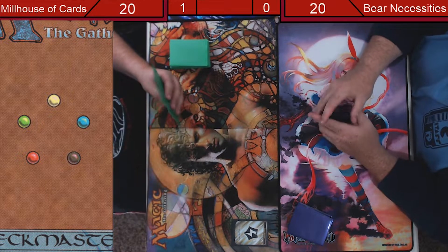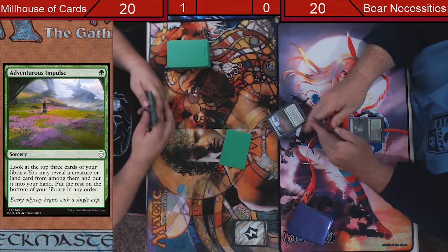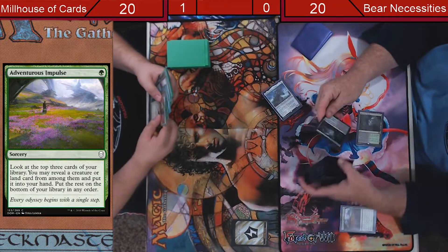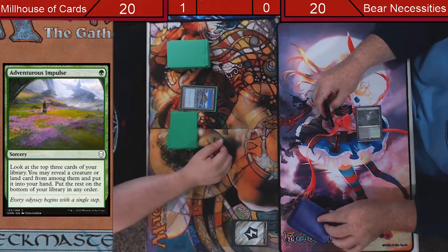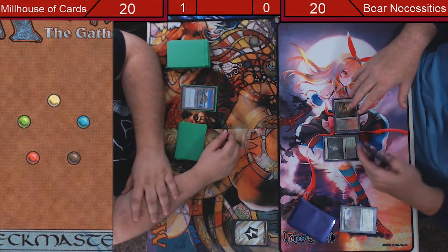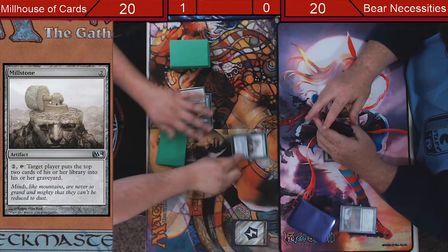I'm going to destroy you but I think I'm going to try it because I have this card. Let me march. Impulse. There's that card that you love. Island. Last turn. Dunes, pay two. Millstone. Your go.